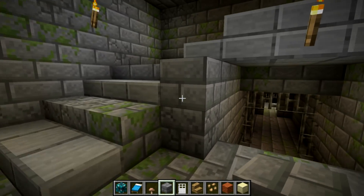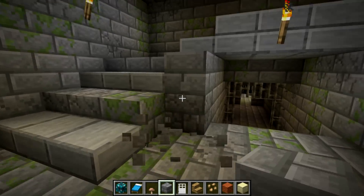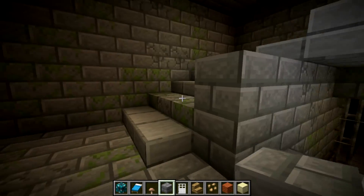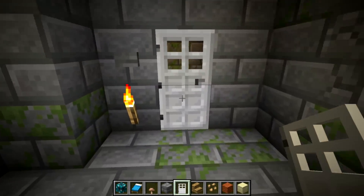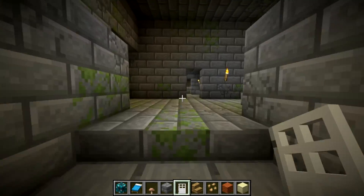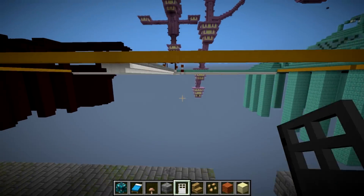We'll have to see if they change these textures to bring back that feeling. Here are the iron doors in the stronghold — they really need to change the iron door. It's just not a good texture. That is the stronghold structures.